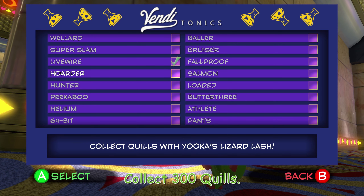Hoarder: collect quills with Yuka's lizard lash, which realistically you should have just been able to do from the get-go. And you unlock this one by complaining to Playtonic's hoarder that this just should have been the default.